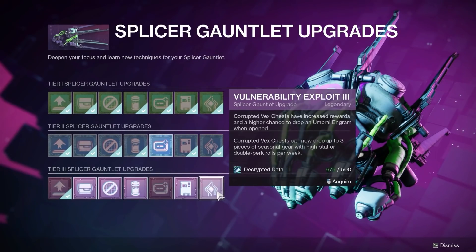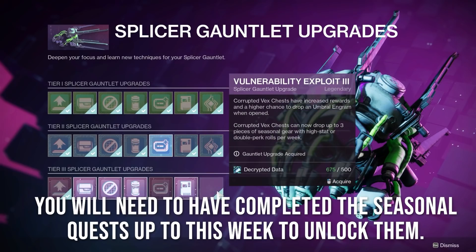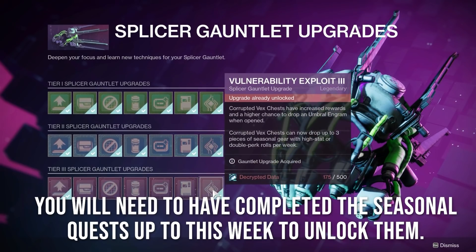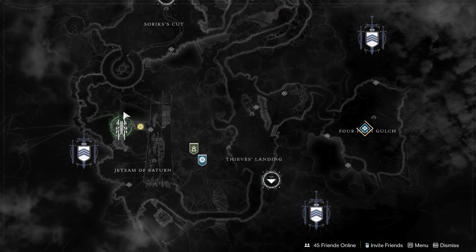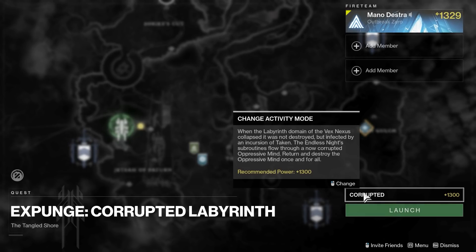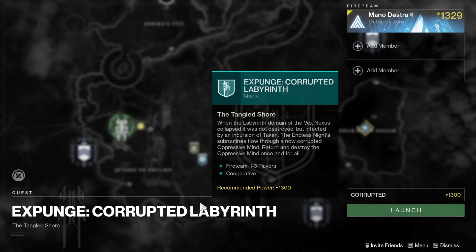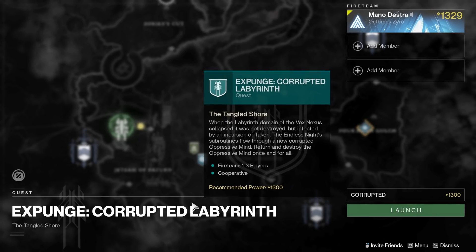The first thing you need to do is upgrade your vulnerability exploit on your Splicer Gauntlet upgrades. They're now available in the far right slot, which was locked until this week. Once you've got those unlocked, go into the corrupted version of the Expunge missions. The only one available at the time of making this video is on the Tangled Shore - the Corrupted Labyrinth, at 1300 power level difficulty. It's basically just a taken version of the Labyrinth, but there are a couple of lore pieces I recommend you check out.